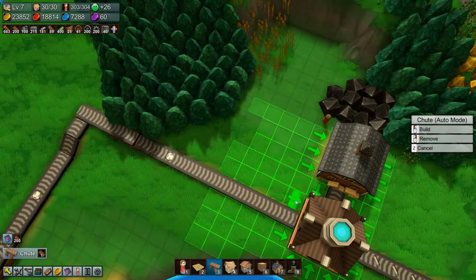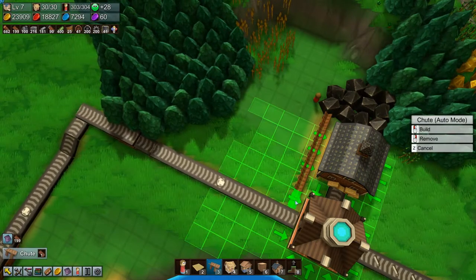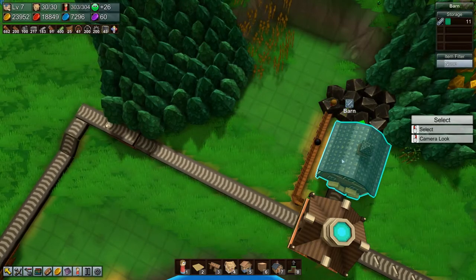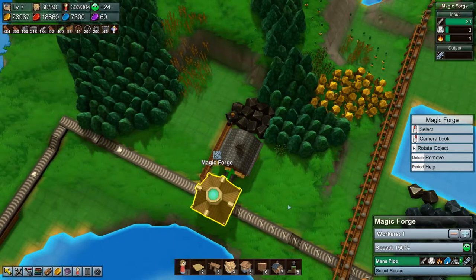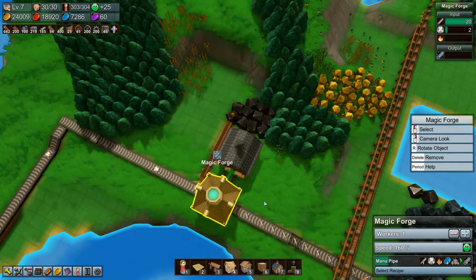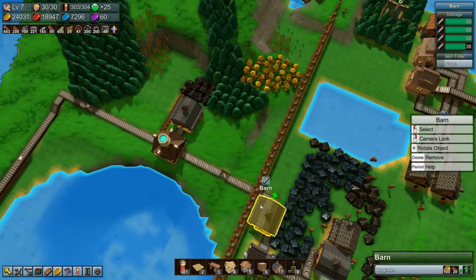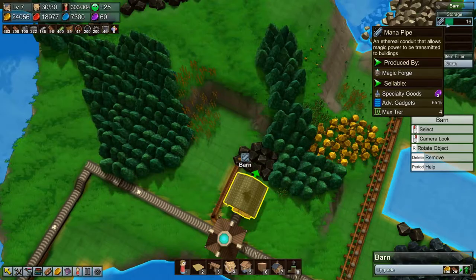But we can fix it a little bit by doing this. If you would move please — there. You need to go that way, and then you just need to pick that up and drop it right there. So that should speed up our fuel situation. And it's actually our Mana Crystals that are building up a little bit now. But we are getting Mana Pipes, so that's good.